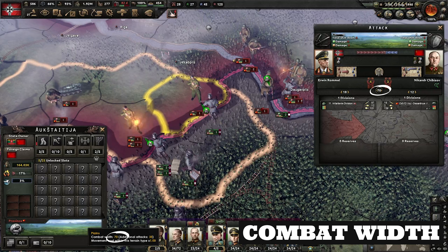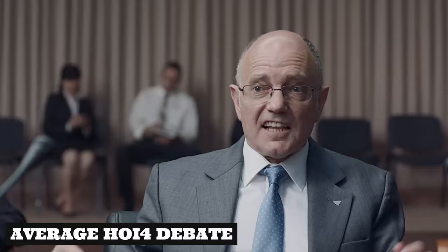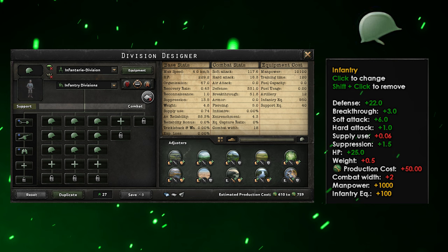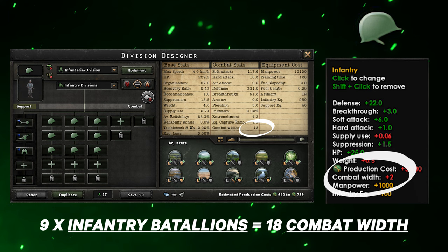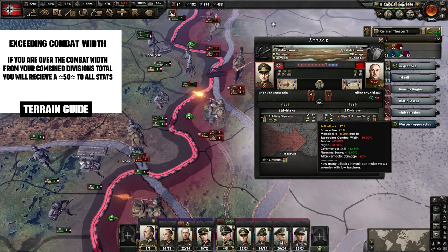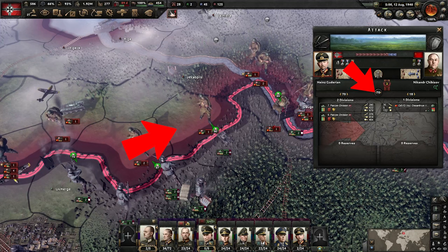The second most important aspect for terrain and division design is combat width — a stat HOI4 players debate endlessly, partly because battalion changes and combat width values change with every major update. Every battalion in your division has a width; summed together, you get the division width. This matters because if you don't fit into battle lines efficiently, you lose a significant portion of your division's power or could even over-stack.